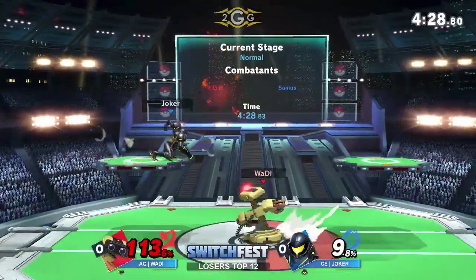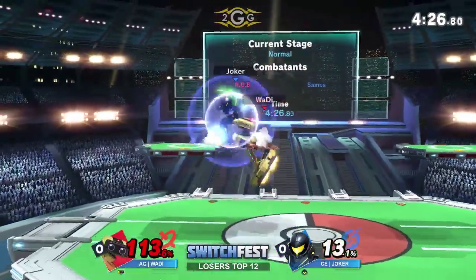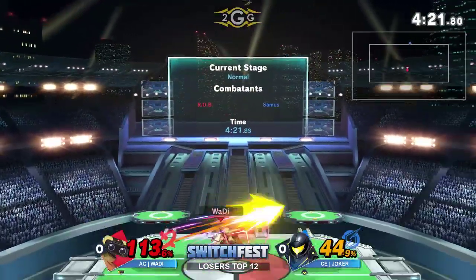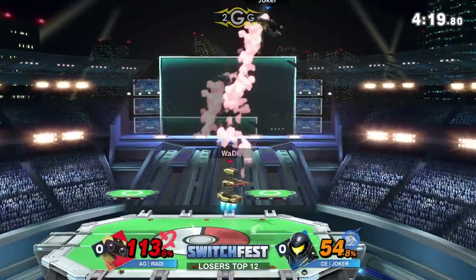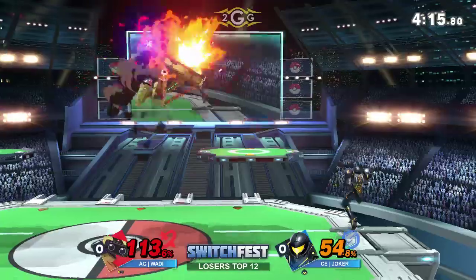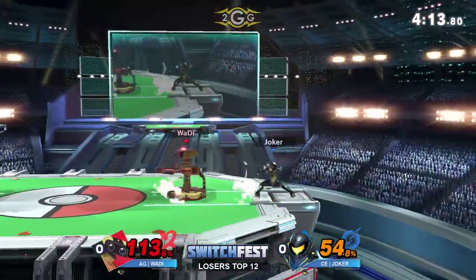When Joker is charging the charge shot in your general direction, it's so scary because you have no idea when he's going to let it go. There are so many different things he can get off different-sized charge shots that he'll want to use each of them. Wadi has been silently bringing himself back into this game — couldn't quite cash the landing, but he's still got control against Joker.